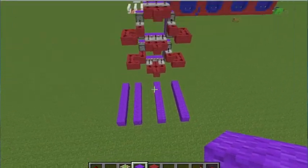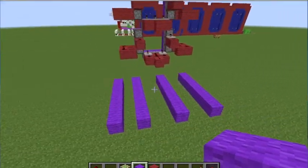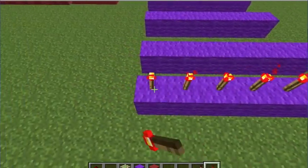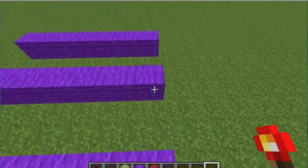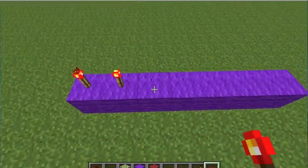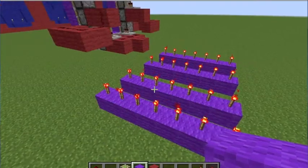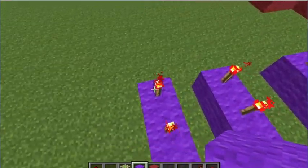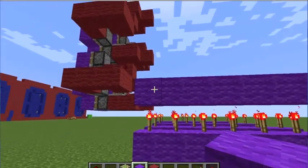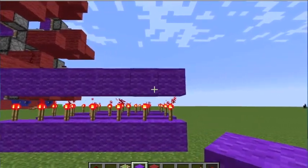So go ahead and look at this. We're going to start off by placing redstone along each one of these, all the way across — it should look like that. Now notice I have seven rows: one, two, three, four, five, six, seven.